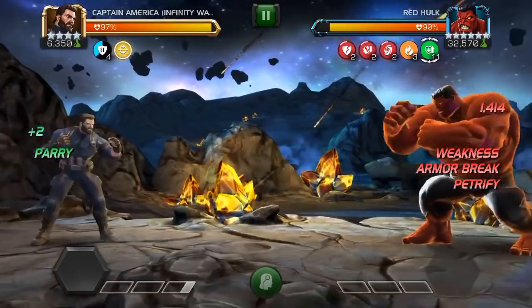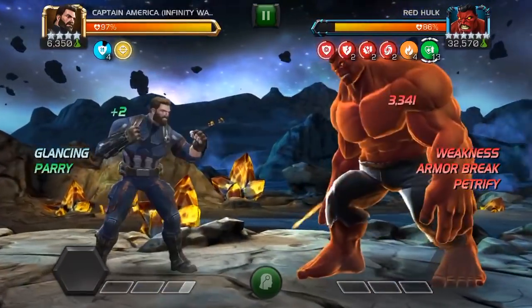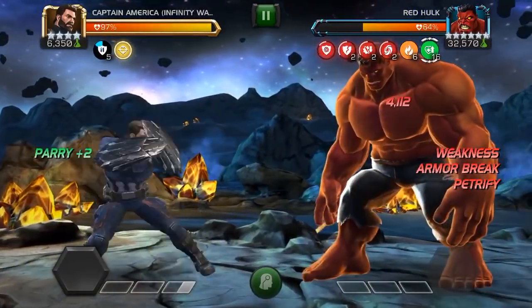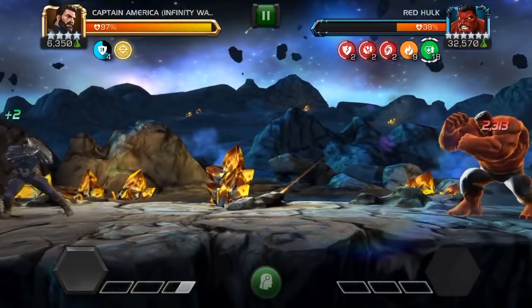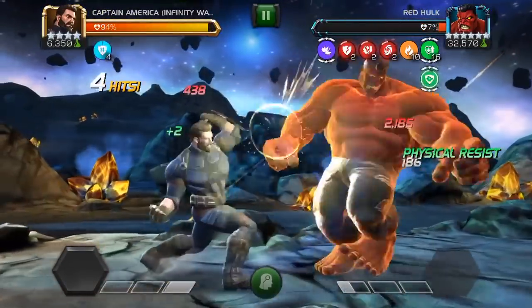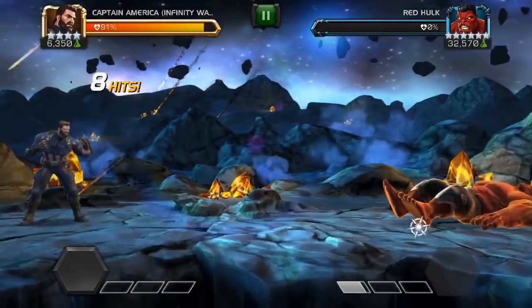This is a rank 5 four-star Captain America — I'm sure you've seen Seatin do it. It's pretty easy: the more regen he gets the more he degenerates from the reverse heal. I get one more parry, then I go unblockable, throw my SP1, and he's down.